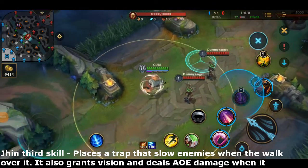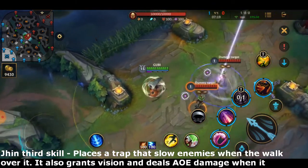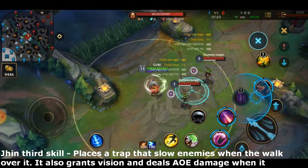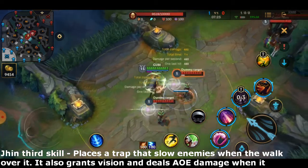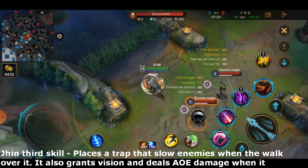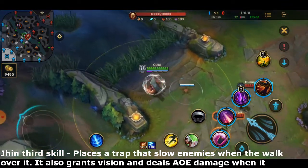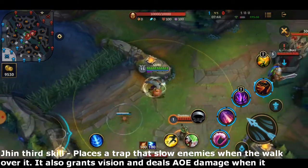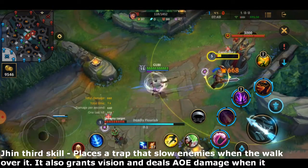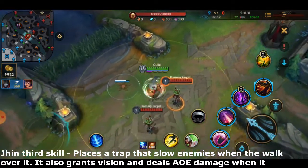Jhin's third skill places a trap that deals damage after enemies walk over it. It first slows enemies by 30% — down from 45% due to a nerf — and deals damage according to his attack damage plus a percentage of his ability power. Also, a trap will spawn wherever enemies get killed.